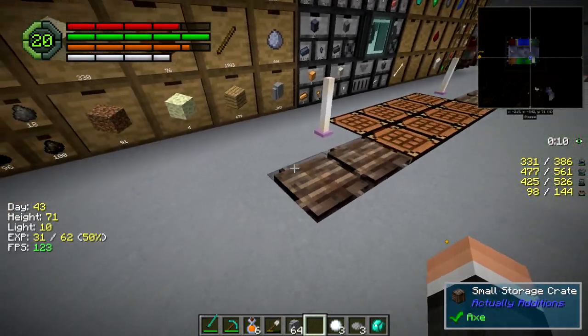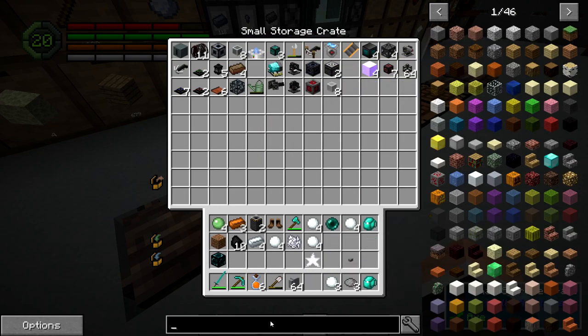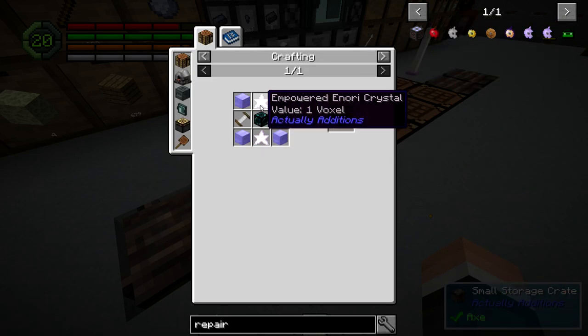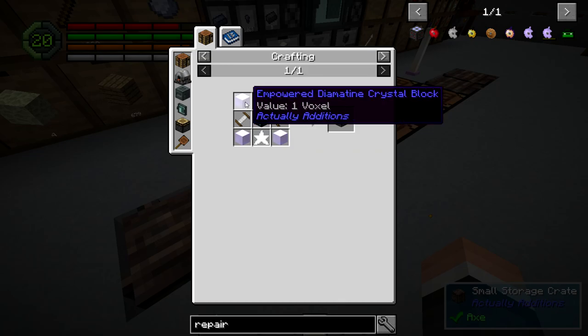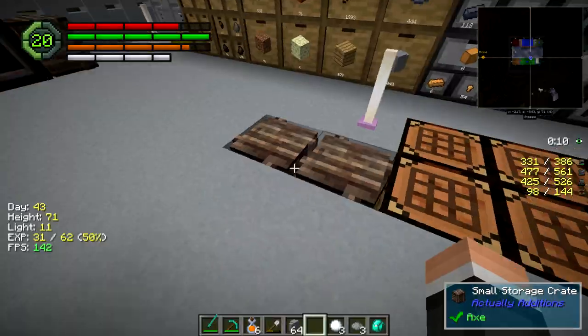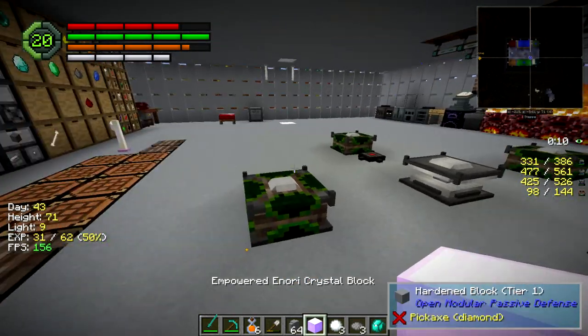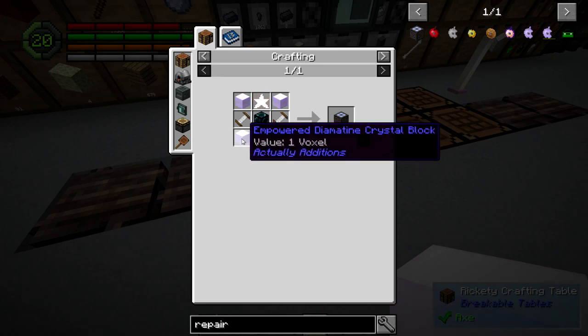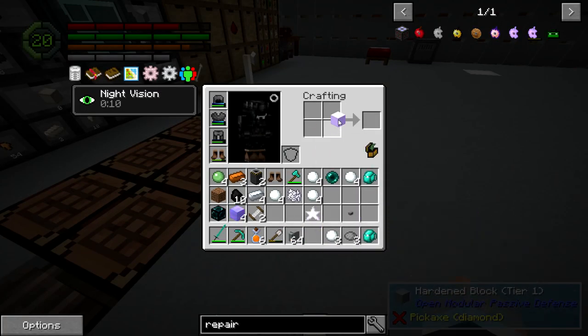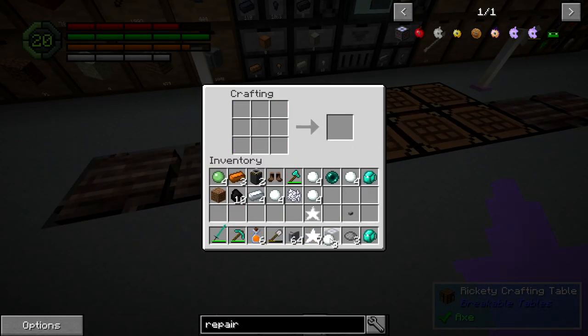What else did I need for my repair? Because I made everything. So there's the ender casing - ender casing is right there. I gotta look at what else it was. I should have everything though. Basic coils and the empowered diametine. Should have basic coils. There we go. Excellent. And there's our block. I think we have it - we just got an item repair!